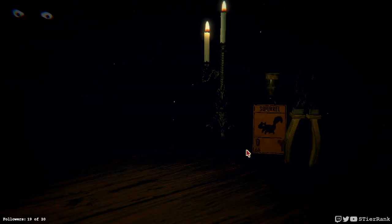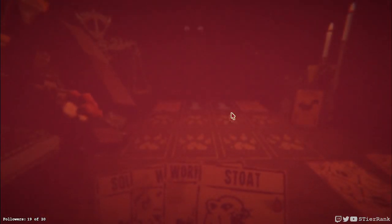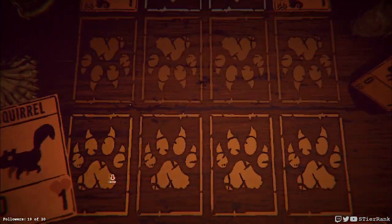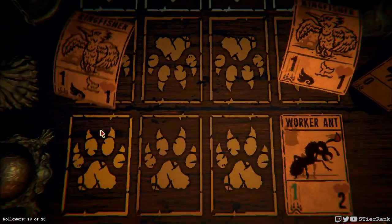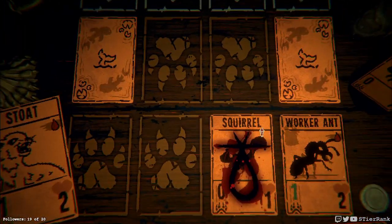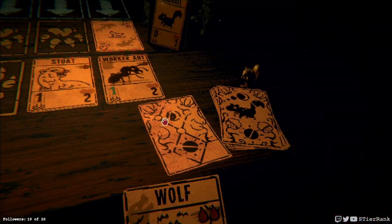I guess we'll just keep running and see what happens. I'll try to use up at least an item or two to make room for item picking later on. We got a worker ant we can put down, so I'm just going to put it right there. We can get our stoat on the run. We're going to be evenly matched until we can get our wolf on the board.